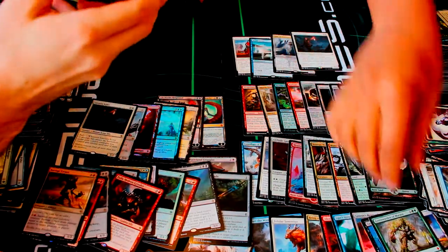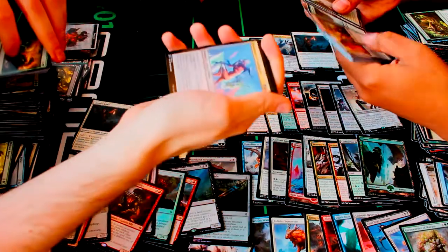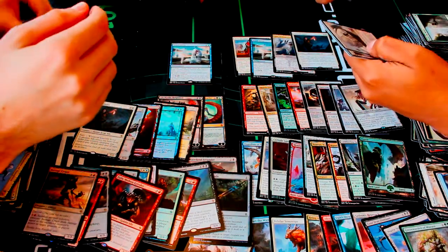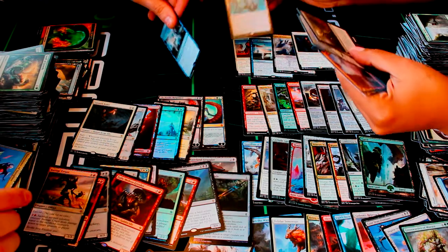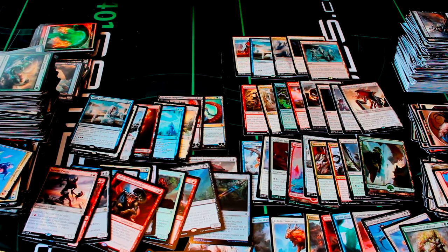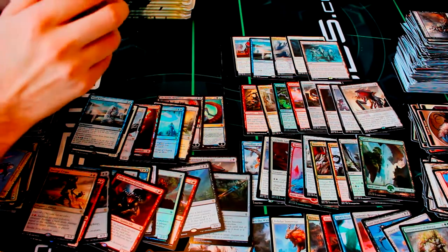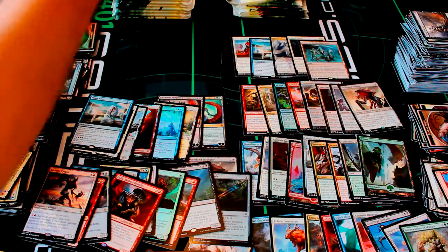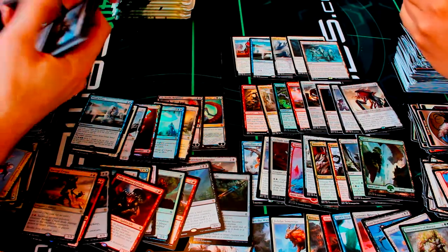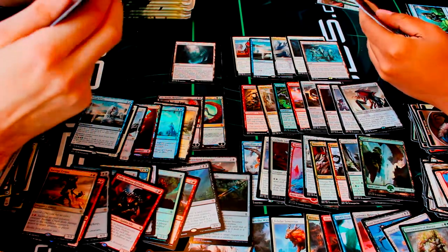I'm pretty happy I got something like Sire of Stagnation, and you got the wonderful Greenwarden. Some more commons. Foe-Razer Regent is a pretty nice uncommon — he's really good. I also got a Prism Array here again. These rares keep coming. Mine of the Forsaken — nice. How many packs do we have left? We're down to the last nine packs right here.